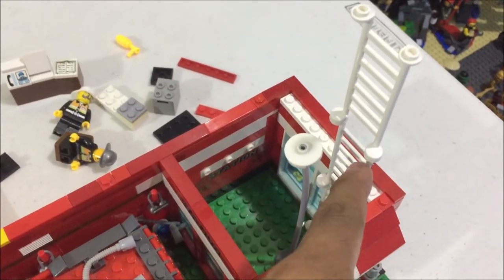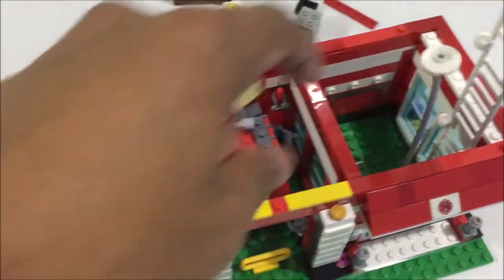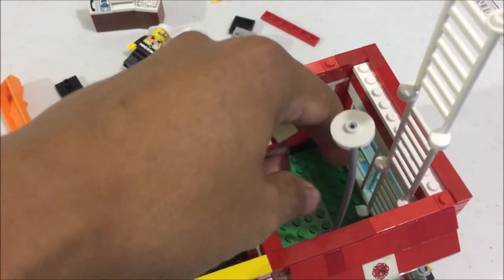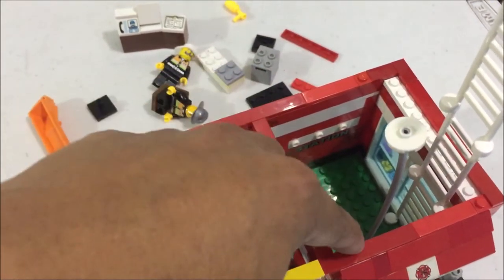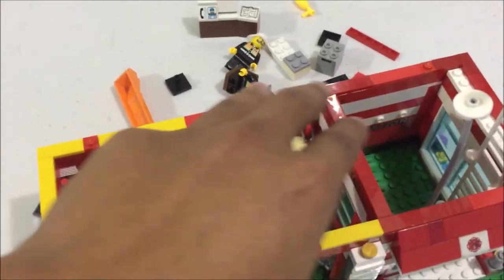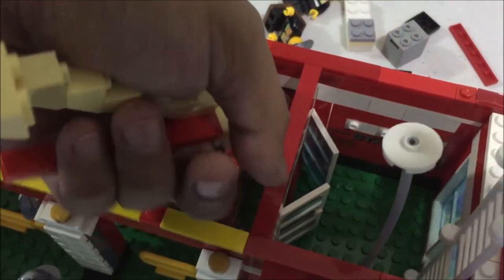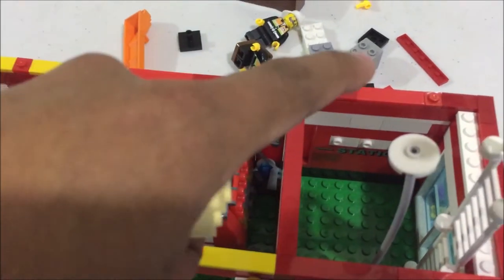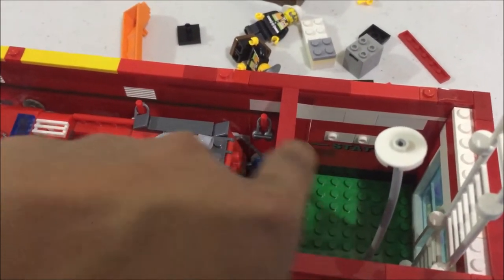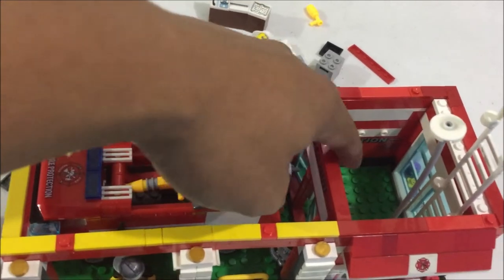The ladder goes up to the rooftop of the structure. I also moved the fire pole from the garage to the dispatcher's area, so that I will only have to create one hole from the floor of the second story. Because of that, I plan to remove these doors so that firemen who slide down the fire pole will have access to get to the fire truck.